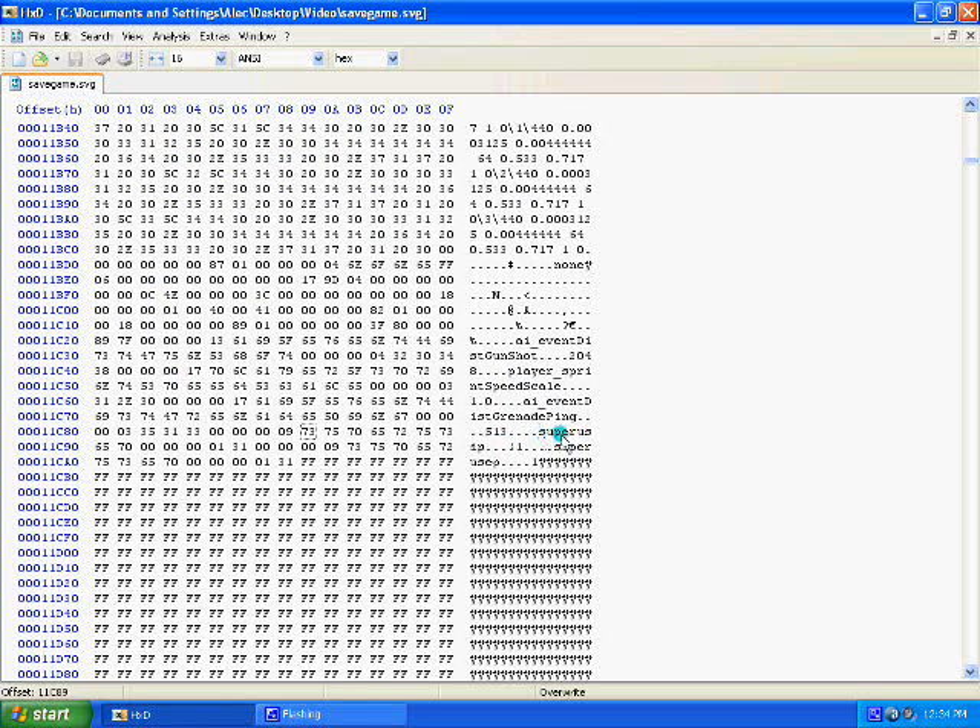Now it's going to say 'super use p', and you simply just go behind the p and type r. Then you go behind the p again and type r, and then File > Save.